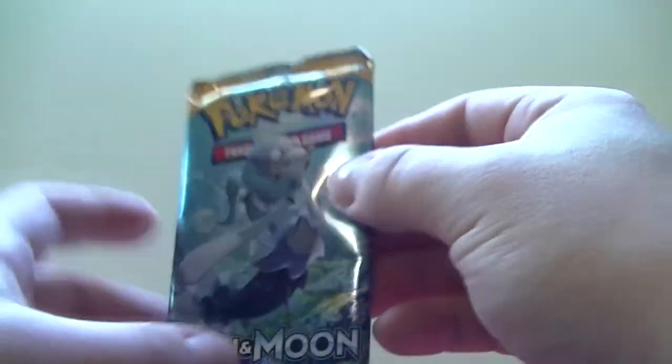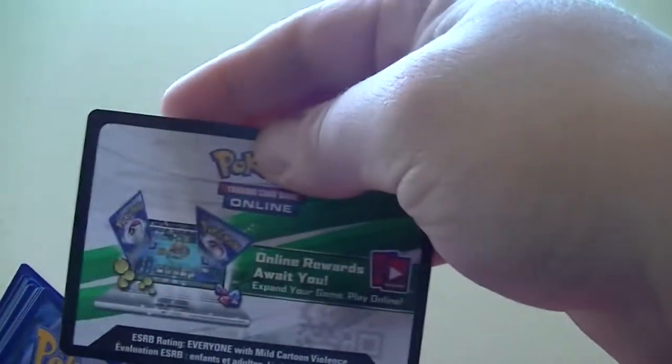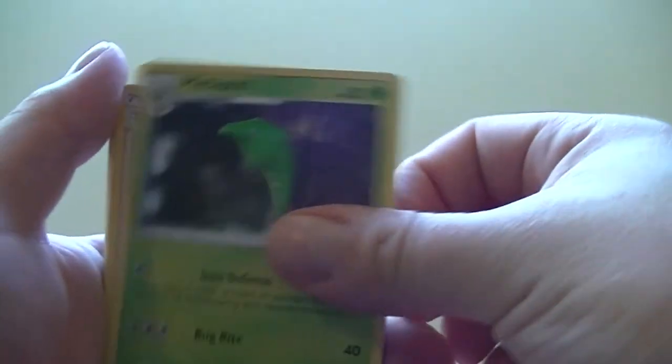Primarina on the front again. I hope there's some better cards than these in the last two packs — haven't been that lucky in the first two. There's a code card; it's white, so that's a good sign. Let's see what we got.